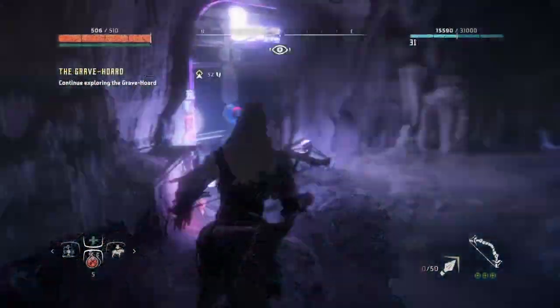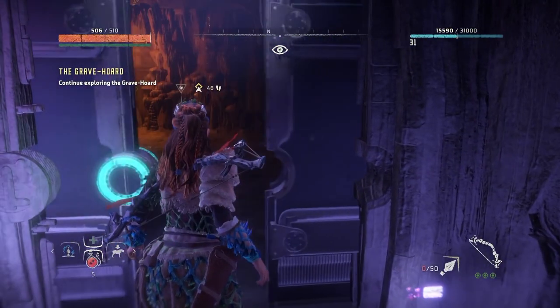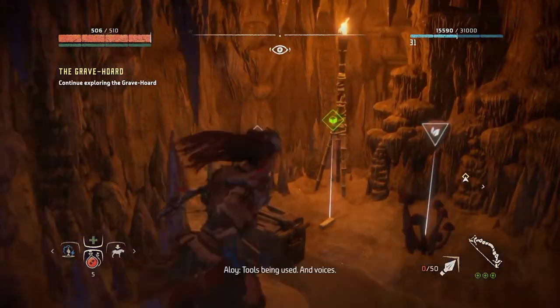The second power cell for the clamps can only be found during the quest Grave Horde. Once in the main foyer of the ruins, look around until you spot this power cell waiting to be claimed.